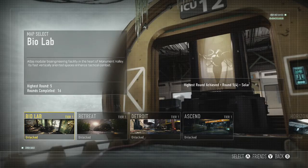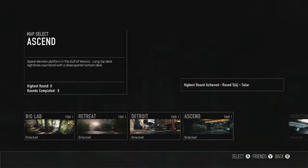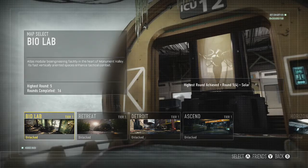Basically, first you have to complete 50 rounds in tier one. It doesn't have to be 15 on one map — you can do literally like 14 on every map and it will count toward your 50. So basically you can do like 20 on one map and 30 on the other, or even lower if you want. It's not hard.